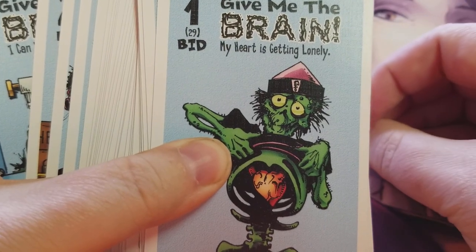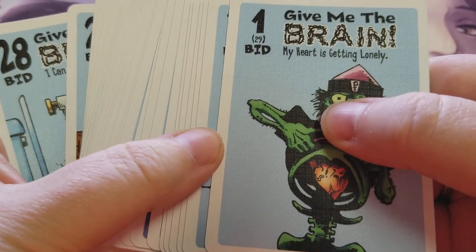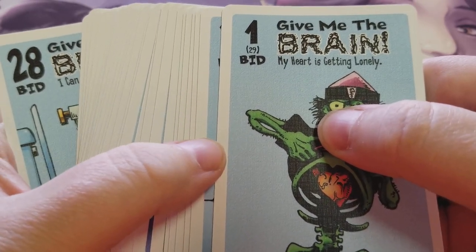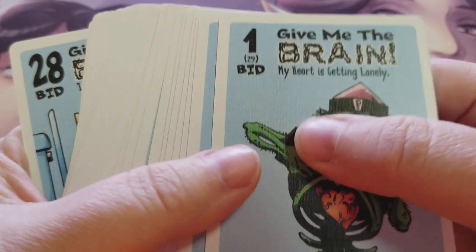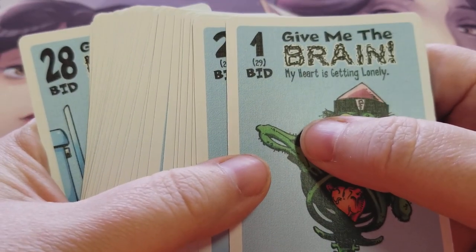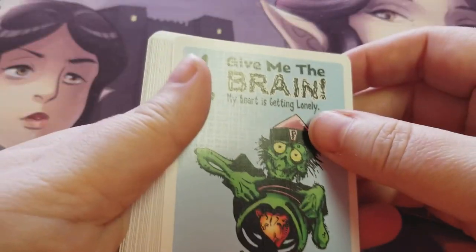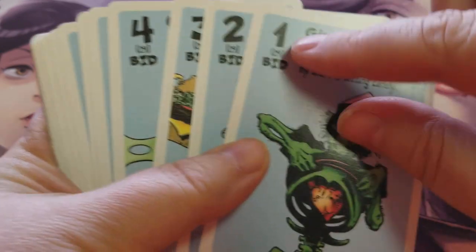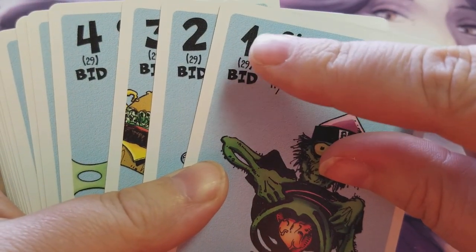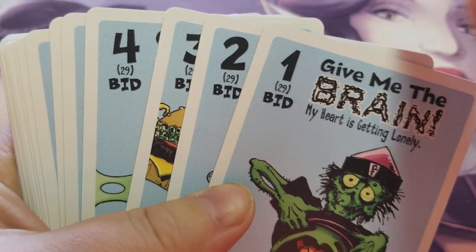You roll the die and the person with the highest number bids first. Going around to the left, each player plays one bid card or they can pass. The action goes around the table once, and then whoever has the highest card gets to take the brain. After the bidding, all of the cards are discarded. You'll notice on cards 1 through 4, there's a little 29 on there.